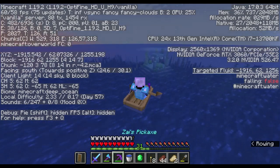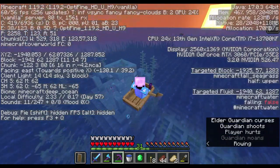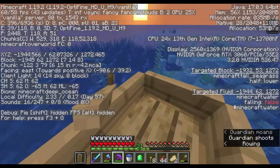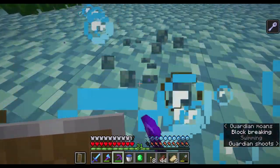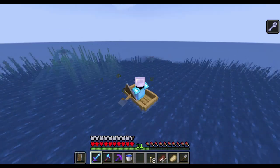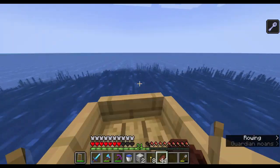Unfortunately, I don't have silk touch — I did have a silk touch book, but I gave it to Dark. So now I'm just going to have to get prismarine shards to craft. First things first, we have to get rid of the elder guardian. Mining fatigue — this is going to be a little bit more difficult than I first anticipated. You can go backwards in a boat — somehow I never knew that.